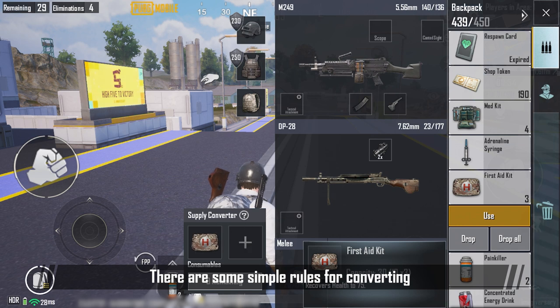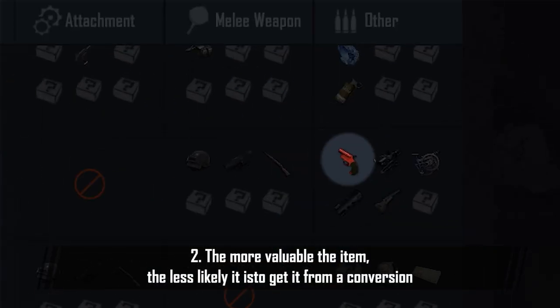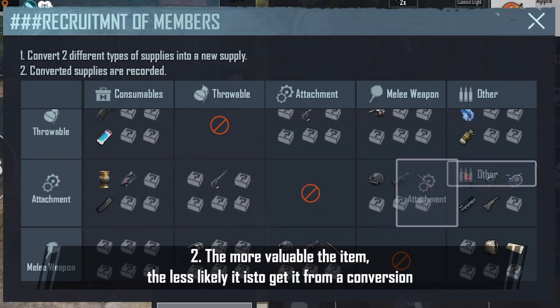There are some simple rules for converting. First, items of the same type can't be converted. Second, the more valuable the item, the less likely it is to get it from a conversion.